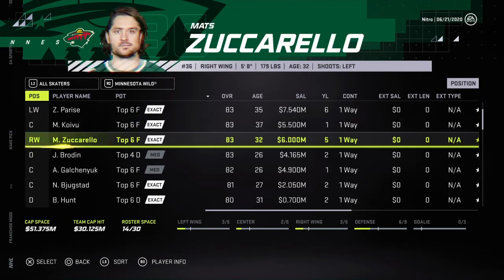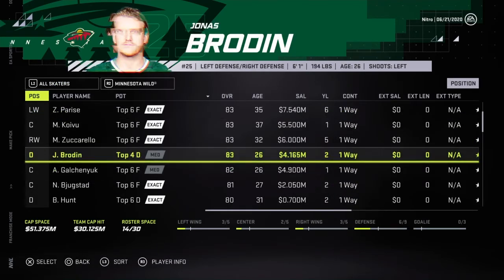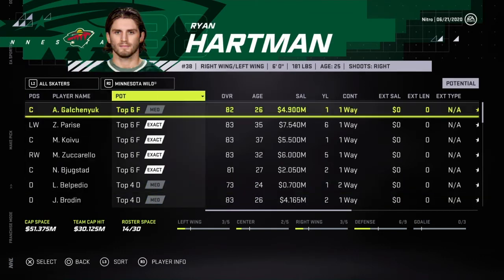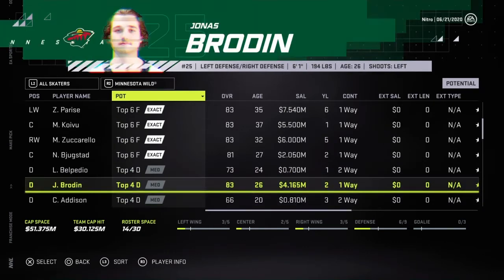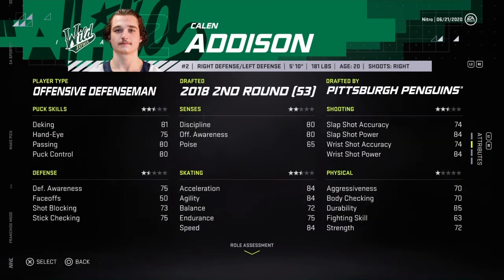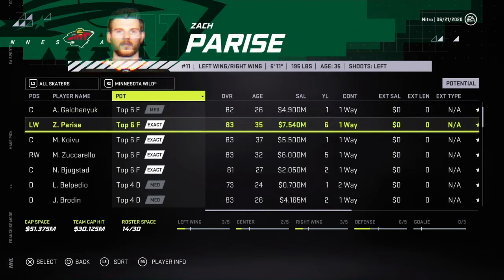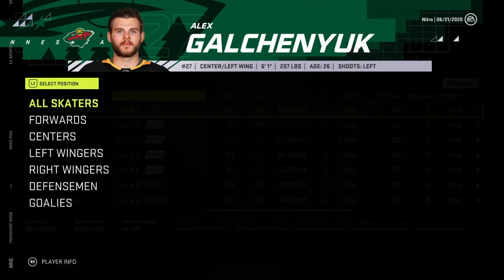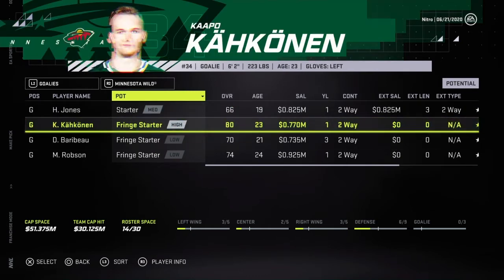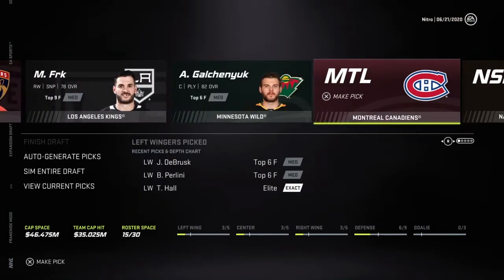Parise — not going to be a good one. Galchenyuk — we can revive his career. Should I go for Galchenyuk? They also have Addison — could grow up to like an 80 or something, decent pickup. Other than that, I kind of want to go for Galchenyuk. Hunter Jones — starter, medium starter. Guess I'll go for Galchenyuk.